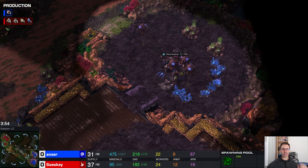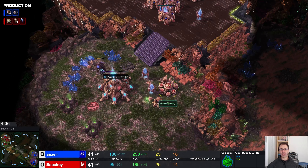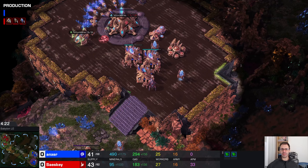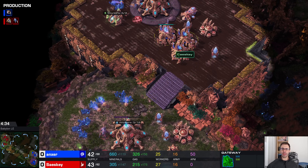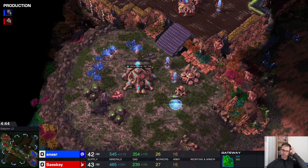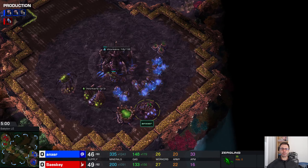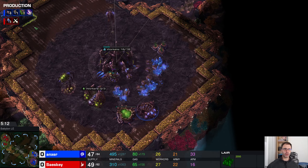This is basically one base lair, there's no speed. I don't really understand what this build is. Double stargate from Sasky - he's tried to make up for being so late with the stargate by building two of them, and that isn't how it works. There are three gateways here but only one of them operational. The overlord is going to go down but Angster is not actually supply blocked.